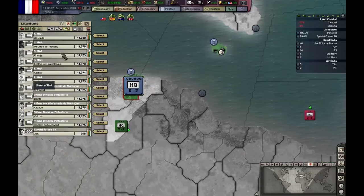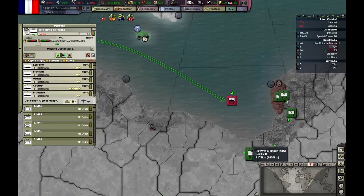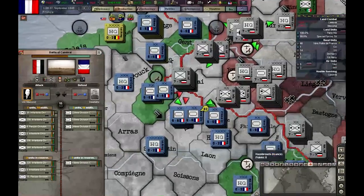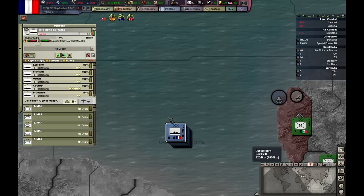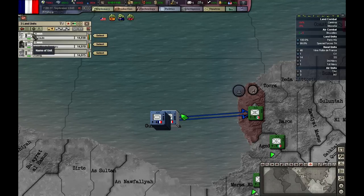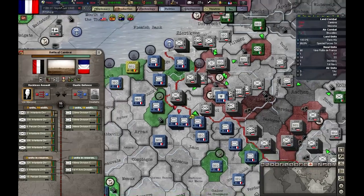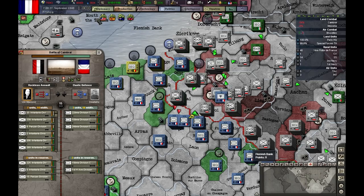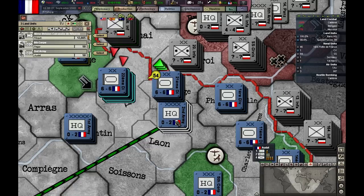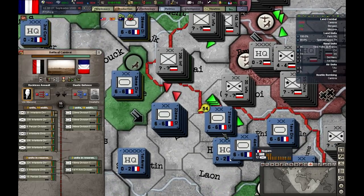We are already being attacked there — no problem, I think they can hold. Let's continue to the next target. I'm going to take one of these leaders and put them in command of the army there to give more organization to our troops. You lost, so you have redrawn here.